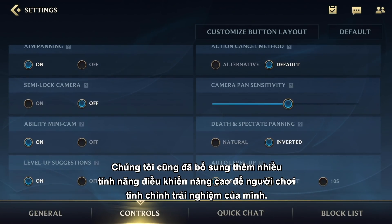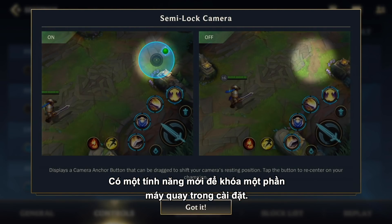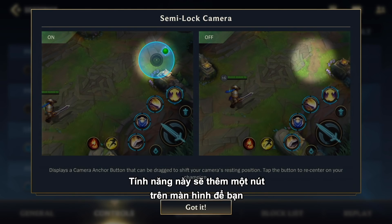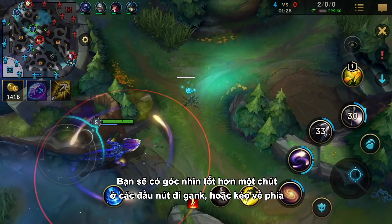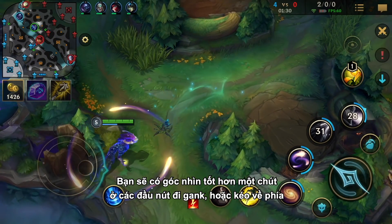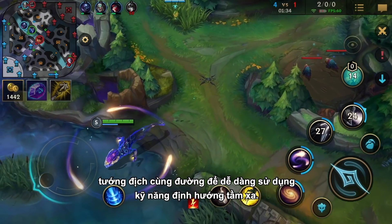We've also added more advanced control features for players to fine-tune their experience. There's a new semi-locked camera feature in your settings. This adds a button on the screen that lets you adjust the default offset of your camera on the fly. Use this to give yourself a slightly better view of gate entrances, or pan it towards your enemy laner so it's easier to set up long-range skillshots.